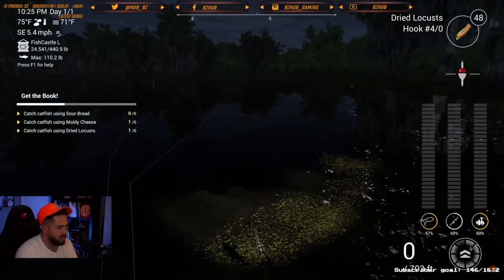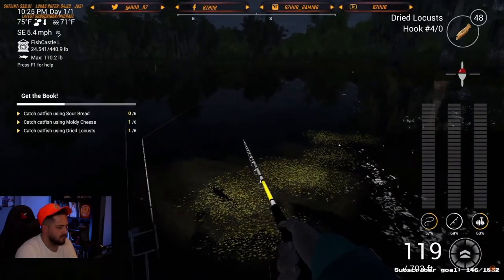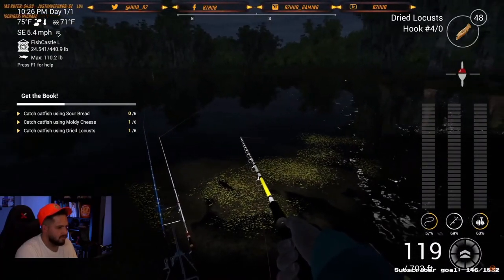How's it going everyone, Bo here from BZ Hub. Tonight I'm going to show you how to get the witching recipe book in two minutes or less. Obviously change this up if you have different amounts of rods — I have a two rod holder with my carp rod holder, so I was using three different rods for three different baits.